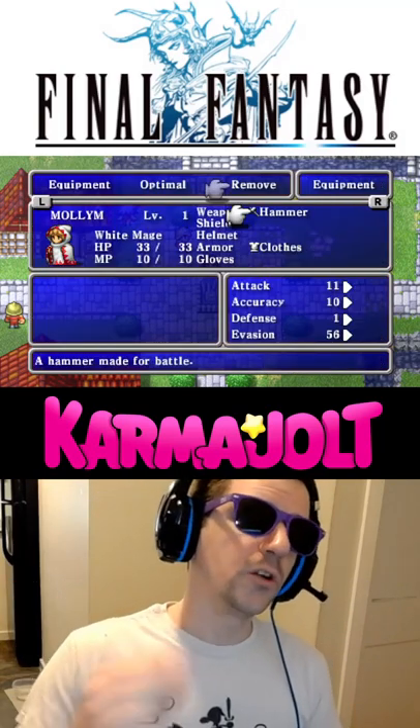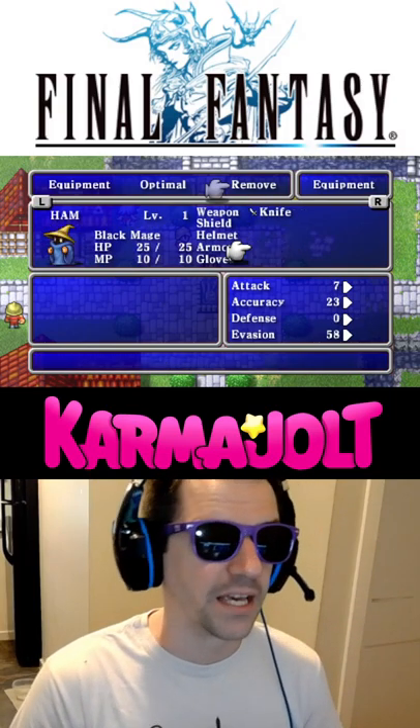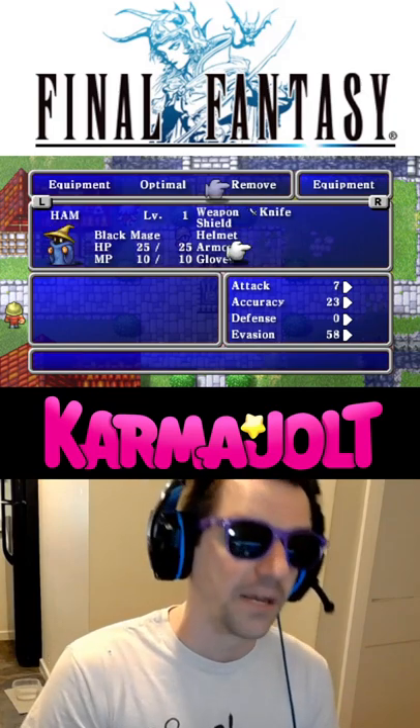In this example, I'm going to go to my equipment screen and remove the hammer from my white mage and the clothes from my black mage. Now when I hit the L and R buttons to switch between characters, those respective slots will be highlighted by my cursor.